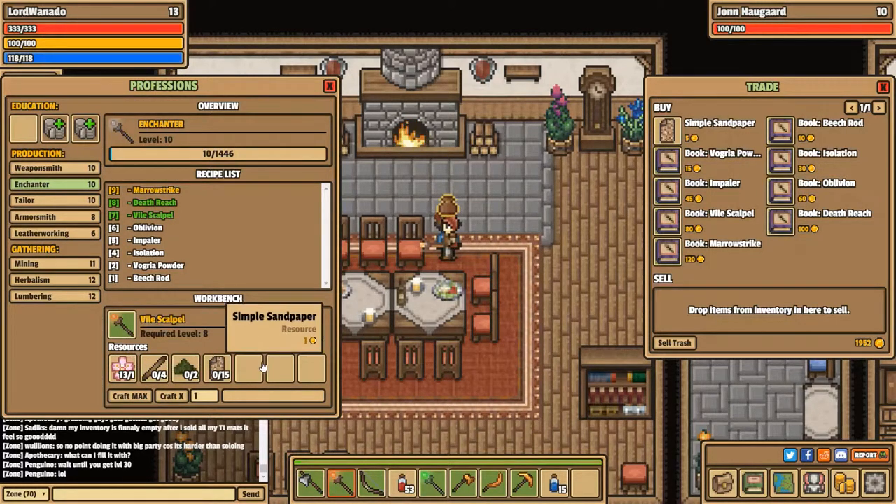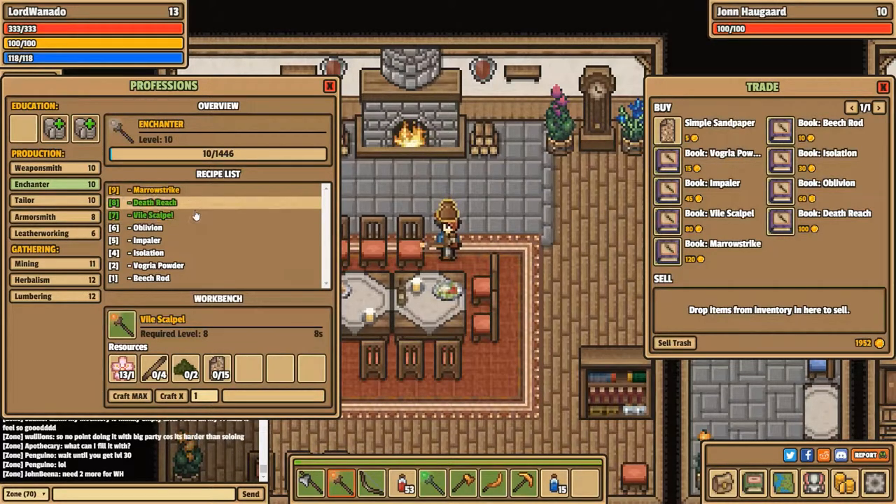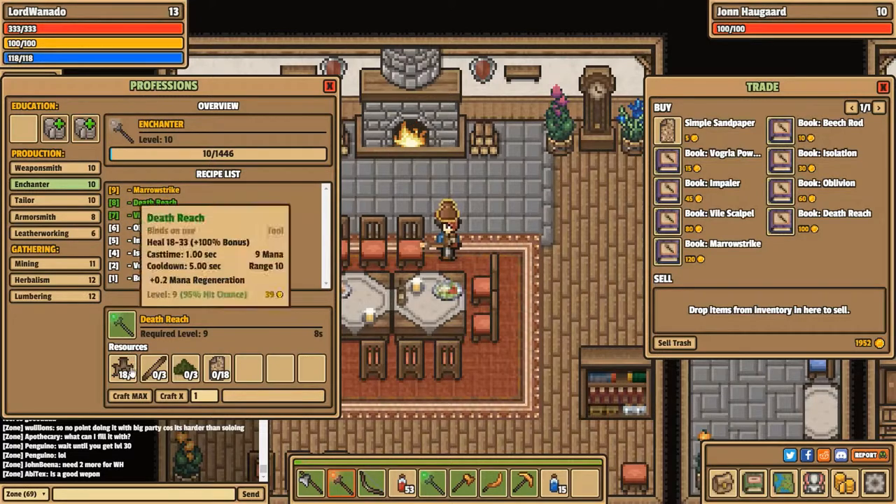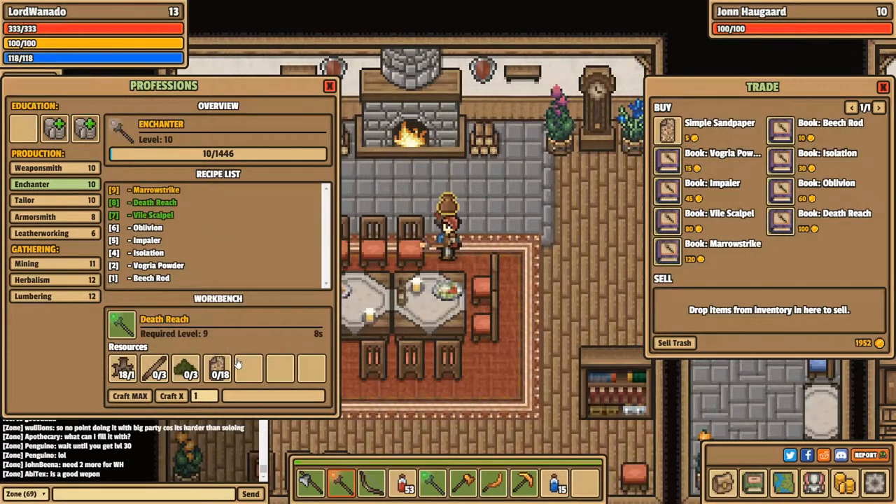Next we have the death reach, which is the healing item I've actually been using — it's the upgrade from the impaler. I'm not sure why they have names that sound like they're going to hurt when they actually heal people. It needs voigra root from level 9 herbalism along with your other items, and it's going to cost you 120 gold. Finally, there's the Mario strike, the upgrade from the vile scapel. It does a lot of damage, requires level 9 lumbering for the beach nut along with your other items, and will cost you 145 gold.